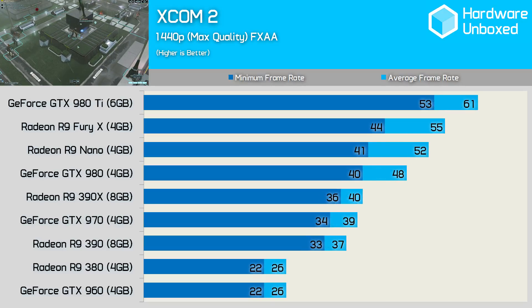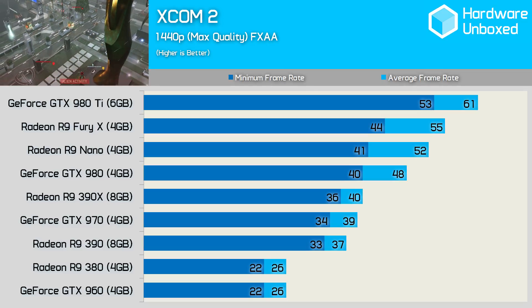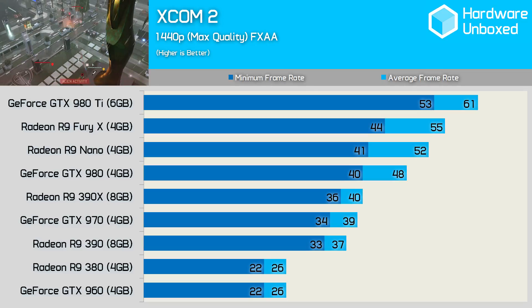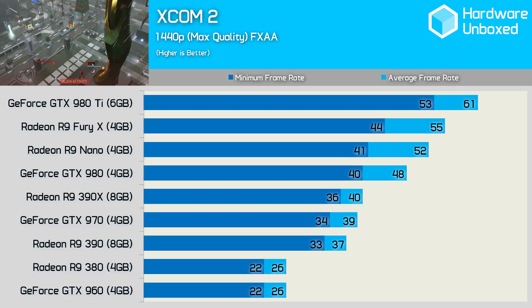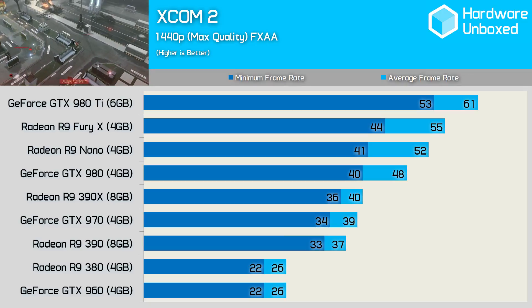Jumping up to 1440p crushes the R9 380 and GTX 960, as both average just 26fps and would drop down to 22fps at certain times. Only the GTX 980Ti was able to break the 60fps barrier, though it would drop down to the low 50s at times too.